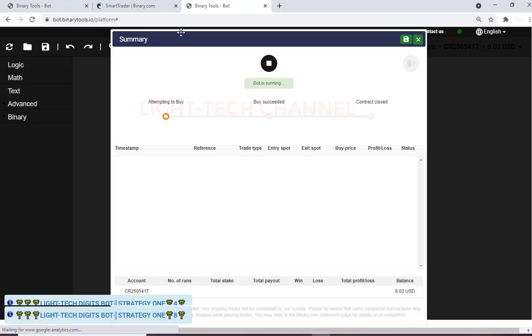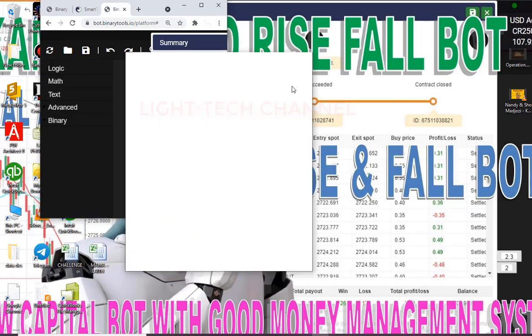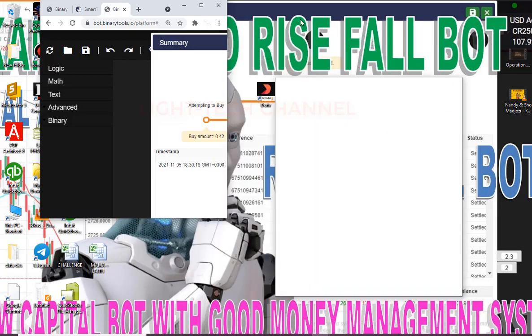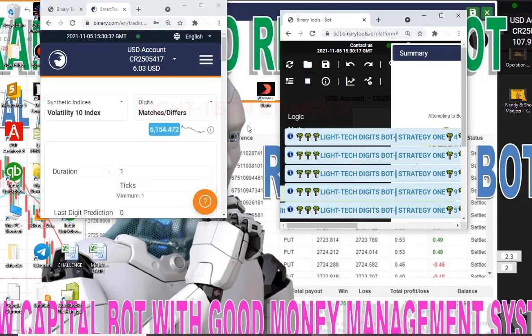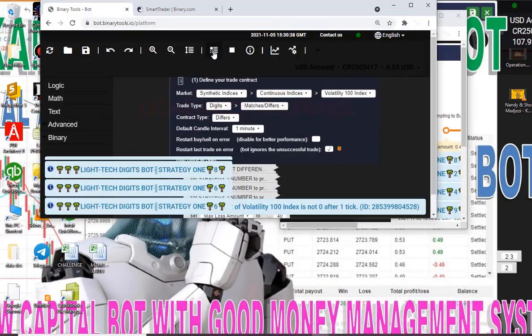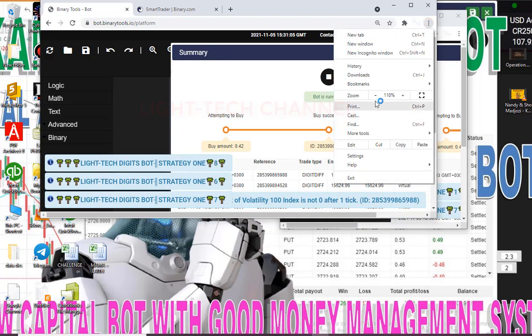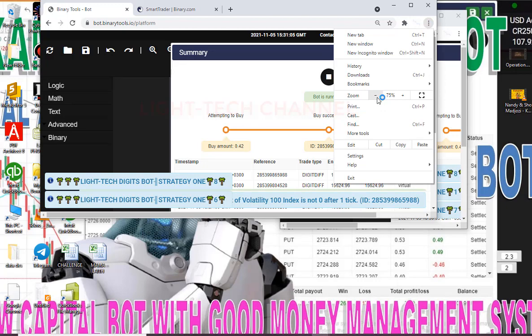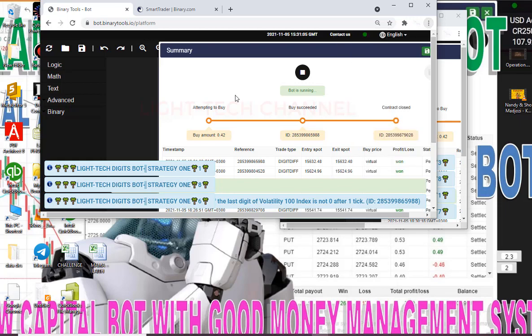Now we have two bots running. I'm going to minimize and take this bot outside the browser to separate them into two tabs. Now we have two tabs — this one and this one. You can see the computer is now becoming slow. We can see the bot is still running — it's slow because two bots are learning at the same time. I'll click here and decrease the size so I can see both bots.